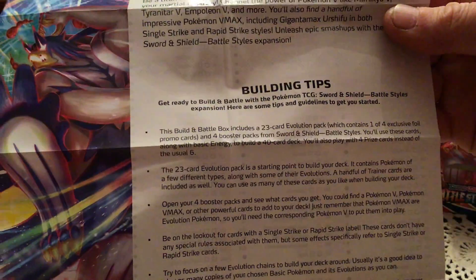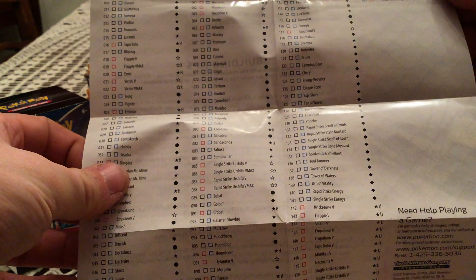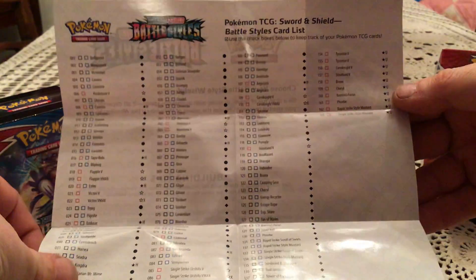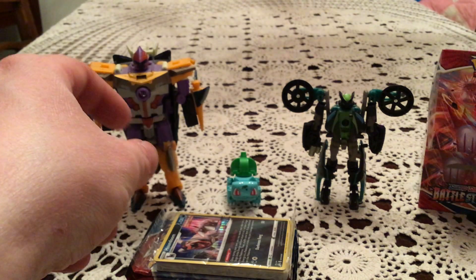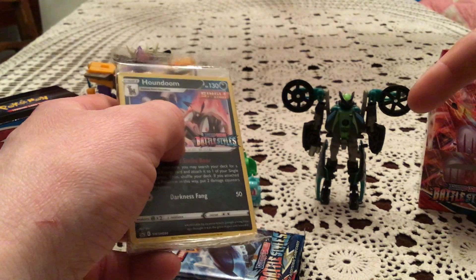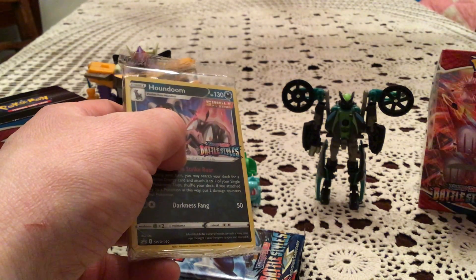On the inside, looks like we have Houndoom as the promo. First of all you get this little pamphlet with building tips and tricks for your pre-release. On the back — well that's a surprise — there's a set list on the back. It does not include the Secret Rares, which they do include with the Elite Trainer Boxes, but that is interesting. That's the first time I've seen a set list included with the pre-release kits. I like that, but the fact that it doesn't include every single card like the Elite Trainer Box guide does kind of makes it not useful in my opinion.